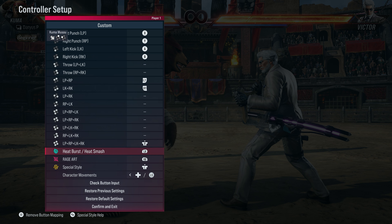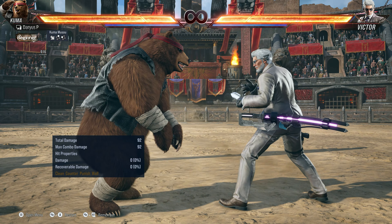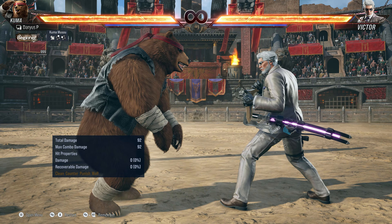One more thing — look and see what your heat burst button is. By default I believe it is RB or R1 depending on what controller you're using. You will need that for this combo. Okay, now let's do it — starting off with the Kuma.